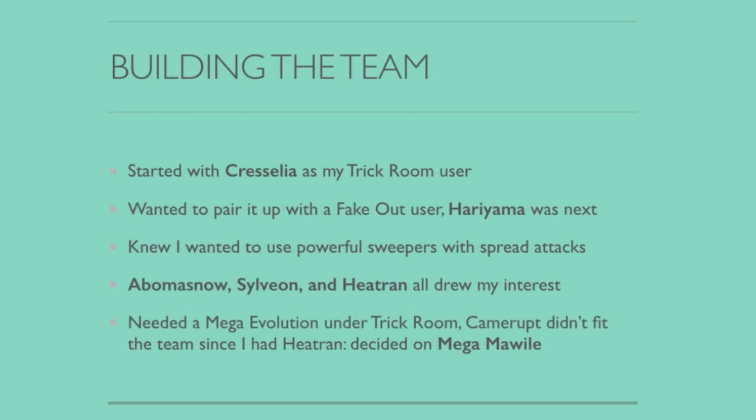I really wanted to rely on powerful and bulky sweepers. As a result, I didn't want to include any fast Pokémon because I wanted as many options under Trick Room as possible. Cresselia was the first Pokémon I looked at for my Trick Room user — there are a lot of different options, but Cresselia is still one of my favorites due to how bulky it is. I wanted a Fake Out user next to it, and Hariyama has been my Fake Out user since Worlds 2014, where I paired it with Gothitelle. Cresselia and Hariyama was the core I was building with.